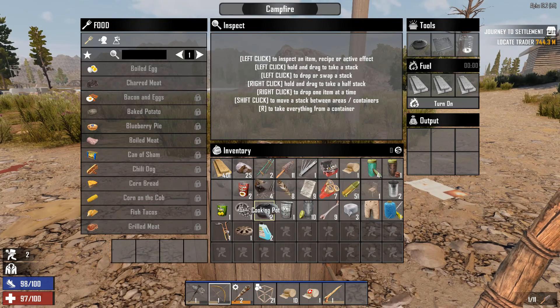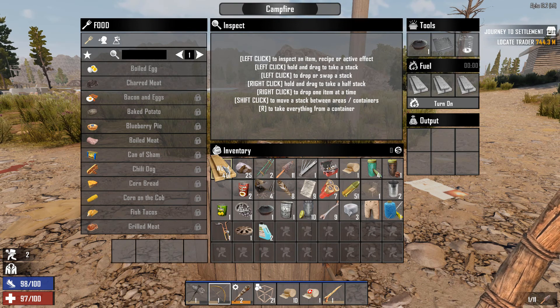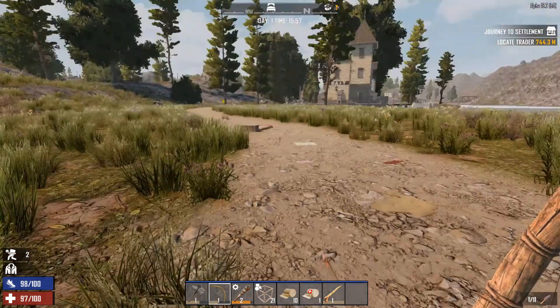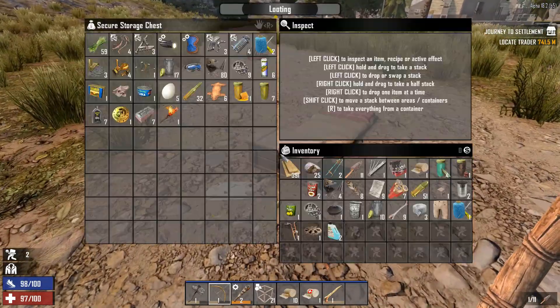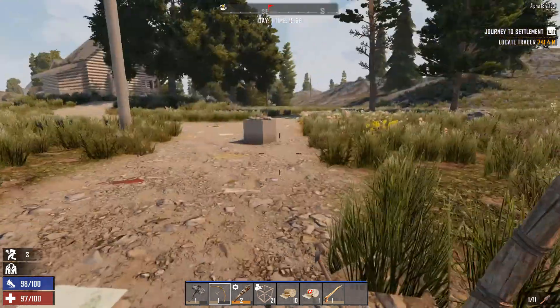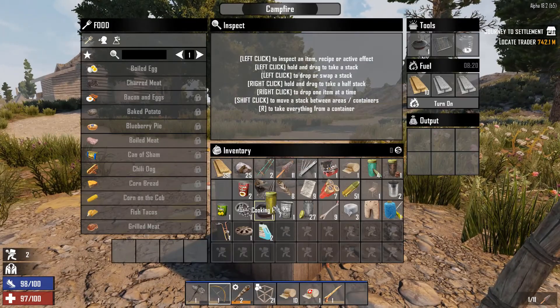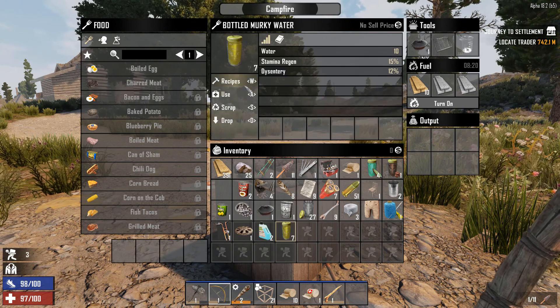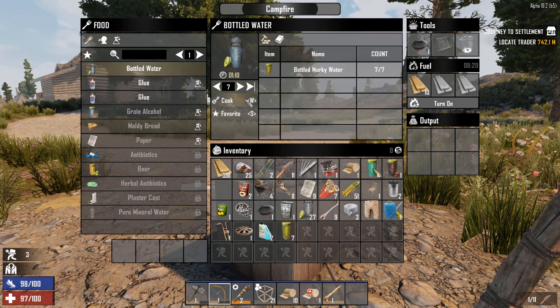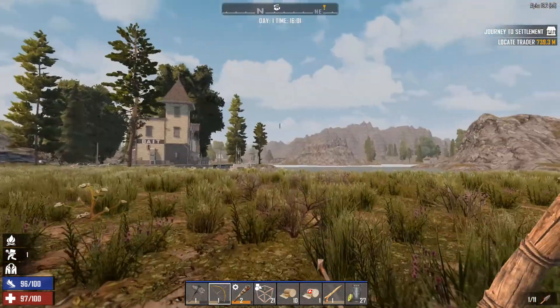We come back in here. We can take one of our cooking pots. We should be able to. Where's our dirty water? Come back over here. How does this work? Bottled water, cooked. And we can go grab some more water from the lake.